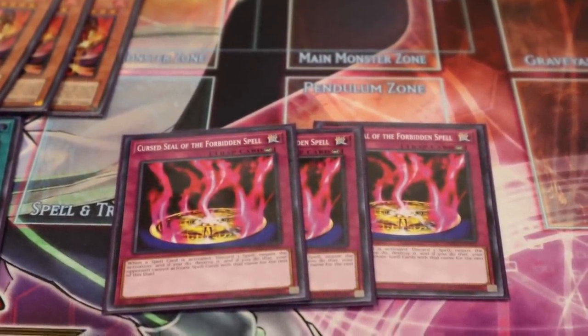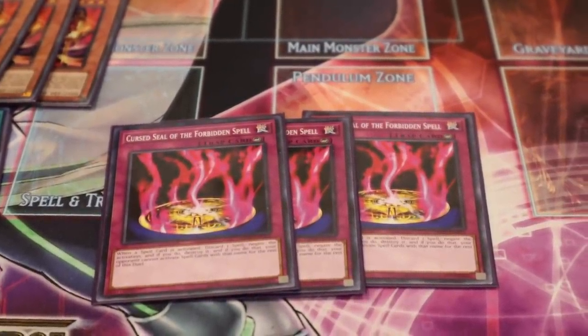In game three of the feature match you didn't have a card and conceded with three seconds left on the clock — that was very smart. Do you regret not playing an auto-win burn card in the side deck like Poison of the Old Man? Yeah, I really should think about that because I have played burn before and Poison of the Old Man is one of my favorite cards — burn them for 800 or gain 1200. Something like that would be a good change.